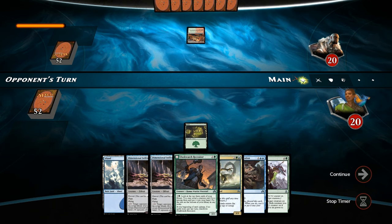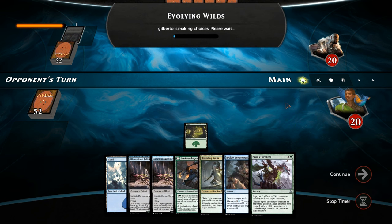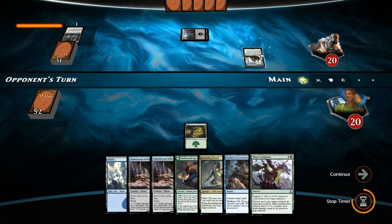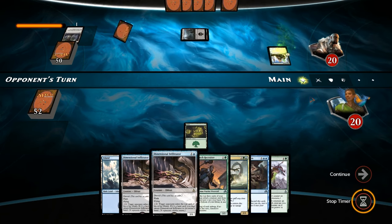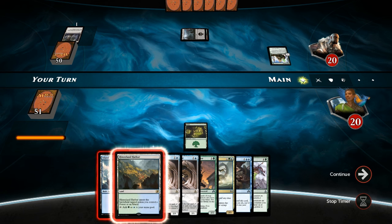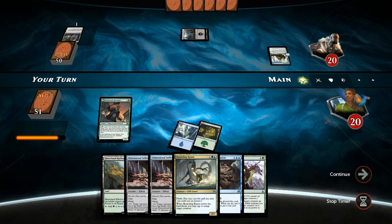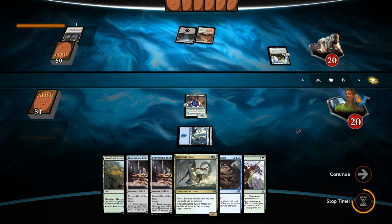Opponent gets Sylvan Ranger with Oath of Nissa, so their mana is going to be fixed. Hinterland Harbor is not bad. Still tempted to play out Recruiter since we know we'll transform it once we don't play a spell on our turn. Let's play the Recruiter. Opponent is probably going to play the Sylvan Ranger on their turn — hopefully they don't have a one-mana removal spell for the Recruiter. They got a Swamp but they're going to play Rootbound Crag into another Oath of Nissa — gotta sacrifice one since it's legendary, but they still get to look at the top three cards and find a Mountain. So we know they have Mountain and Swamp in hand.